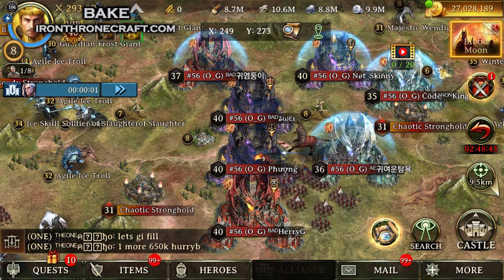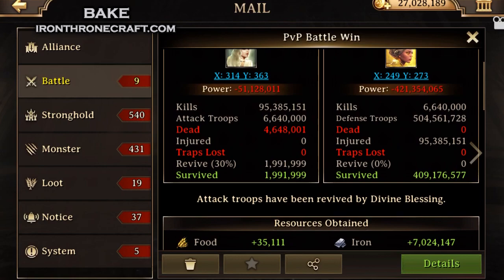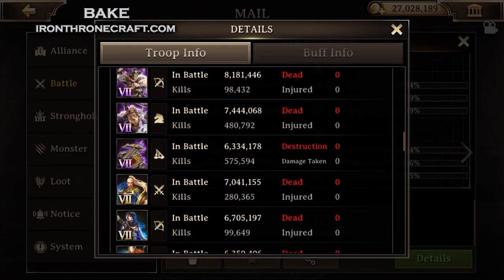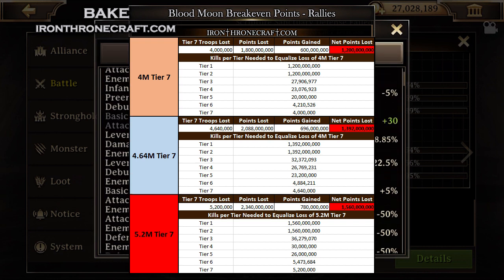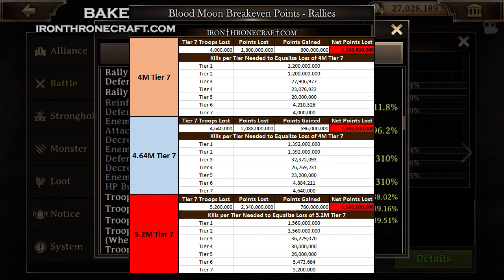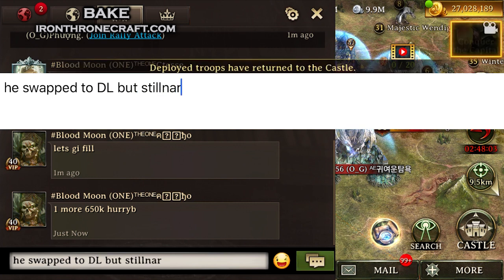This is somebody in Zwei's alliance — Fong — going to hit here. Initially it looks decent: we killed 95 million troops. But if we scroll down to the details, we hit with Cav defending and he had a whole bunch of tier 2 troops — we killed 60 million tier 2. We lost 4.64 million. In order to break even killing T2 and losing 4.64 million T7 troops, we'd have to kill about 1.4 billion T1 or T2. We did not win on points on that one.